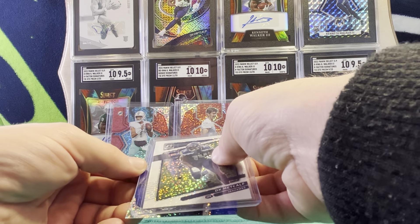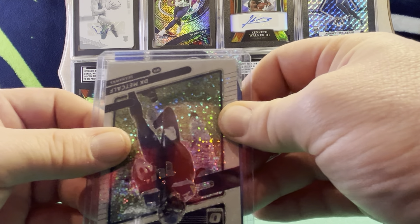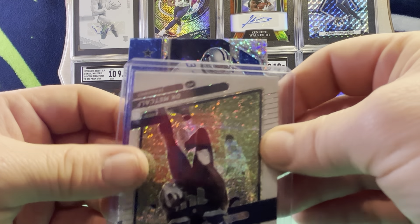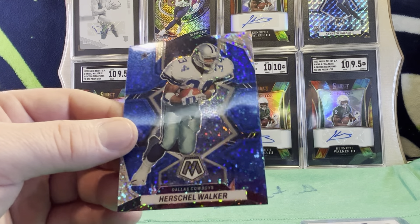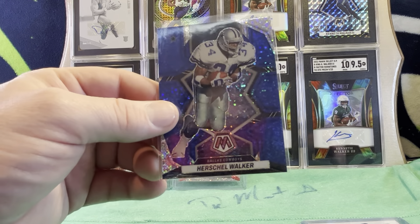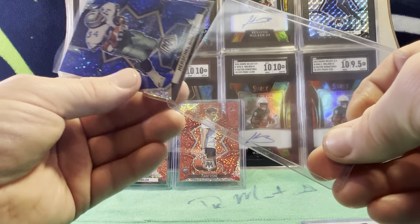Now we've got a blue sparkle here. So we got a nice short print blue sparkle. It's a Cowboy. Oh, it's Herschel Walker. Crazy. I was actually kind of hoping it was Emmett Smith, but I'll take Herschel Walker. Nice little short print Herschel Walker. One of the best running backs of all time.